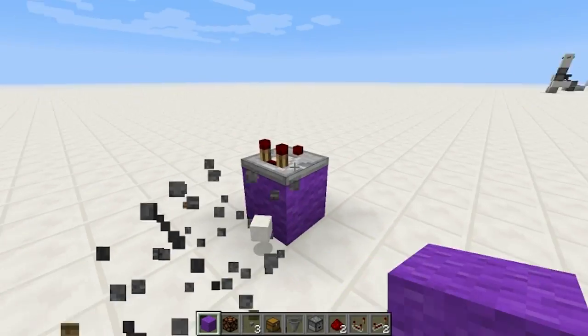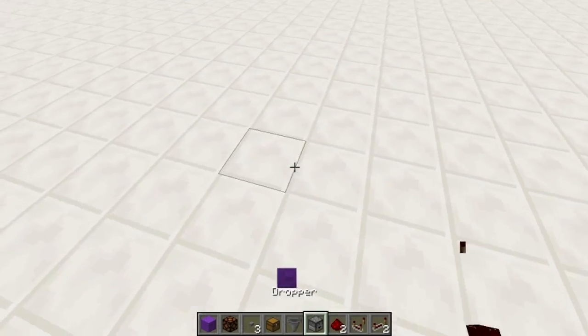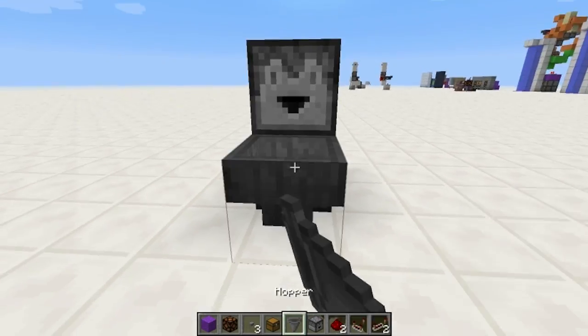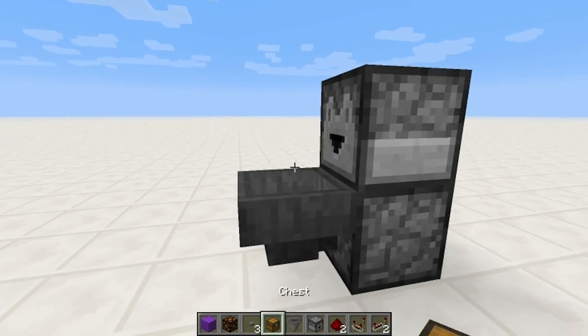Alright, let me show you how to build it real quick. It's very easy. You basically just make sure that one's pointing up. This one's pointing that way. Hopper right into there.